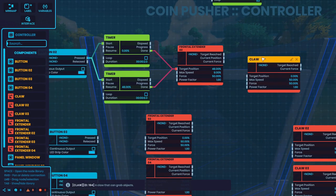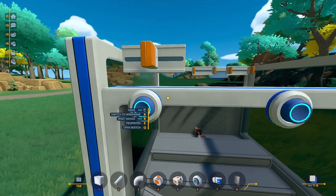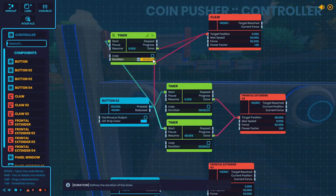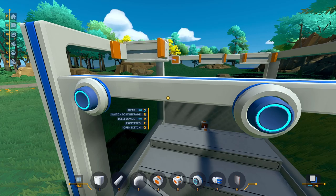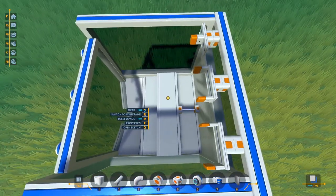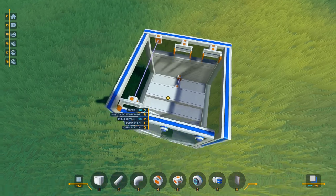Now we need to get the claw in on this business. Button press, timer start, timer done, go to target position of zero. Button press — it'll close, it goes back. I didn't have a claw — hold on. We need this to be less time. Button close, claw close, go back, open. I'm realizing this is gonna go back a little too far — it'll drop it behind this claw. Which is why I wanted two pushers. I should have two pushers — I really should.